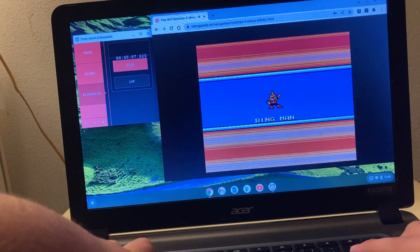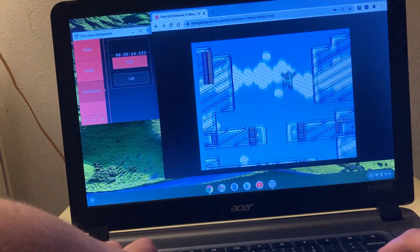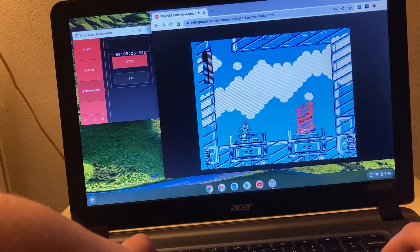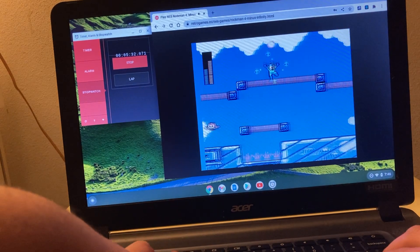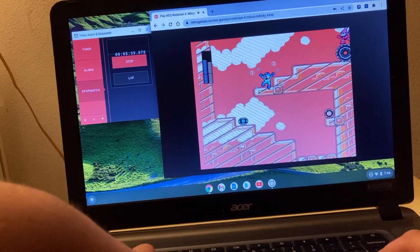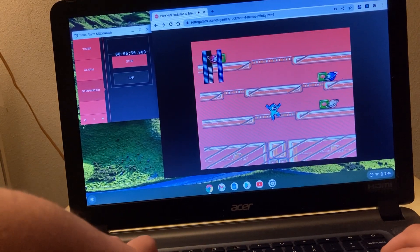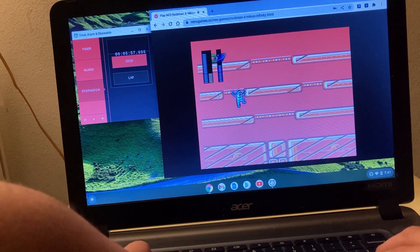I'm going to take this run on to Ring Man. I need to use the Turbo Wheel in order to go faster, and there's a health refill there. I got him on the first attempt! This phase may not be the best though.